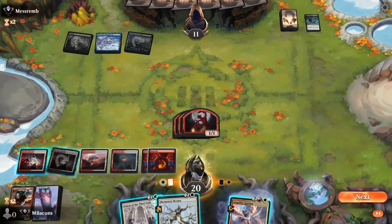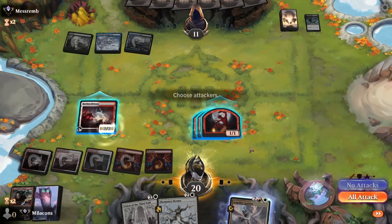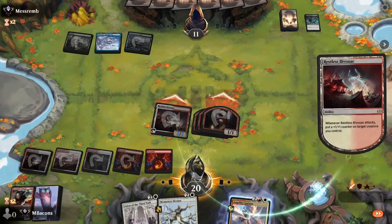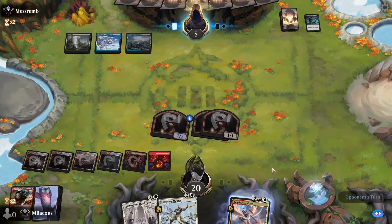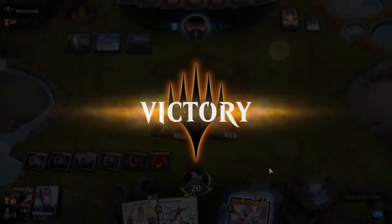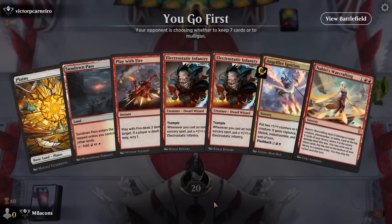We've got a Bivouac on board. My opponent might just be in a situation where they've got kind of one removal spell, and that's terrible against what we've got left over here. Let's make our devil a little bit bigger, get them down to five. We've got Monastery Mentor if they do have a board wipe. Good game.